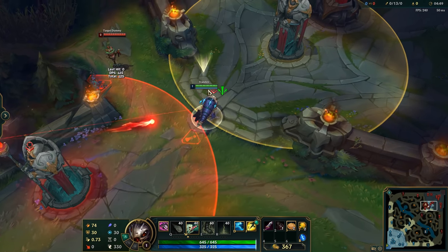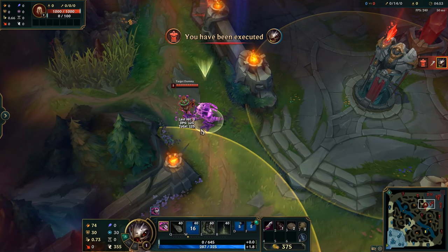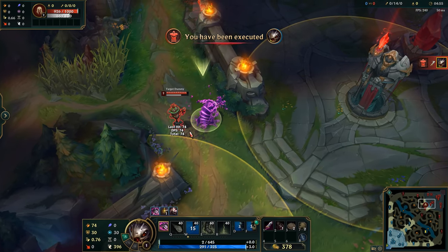The bug is pretty simple. You need your W activated and with the help of attack move it's likely you will get a free auto attack after death. One of the most iconic bugs, and it's great to see it still being around.